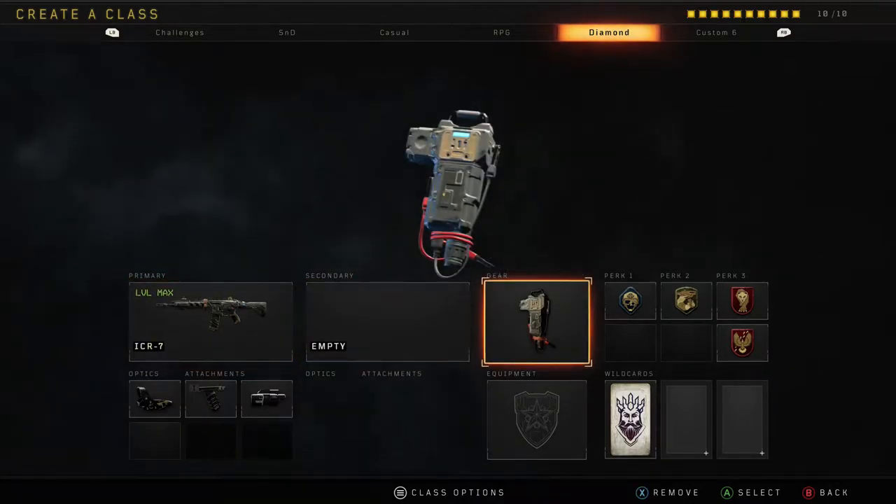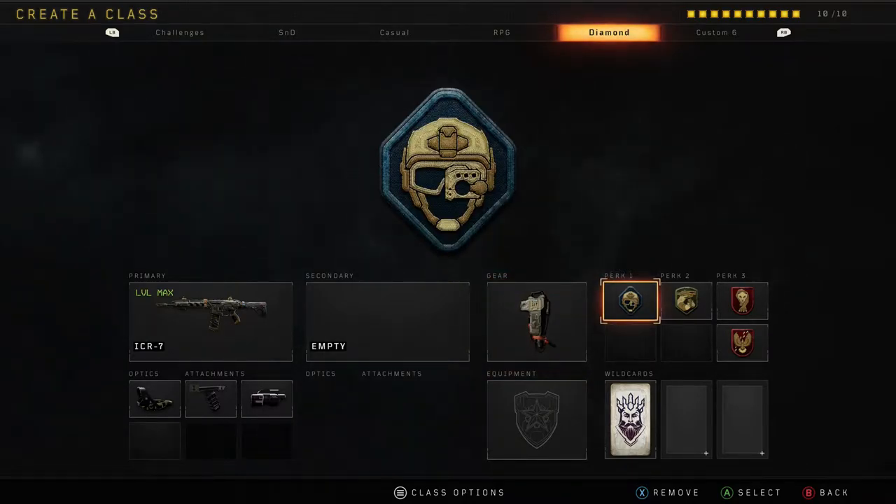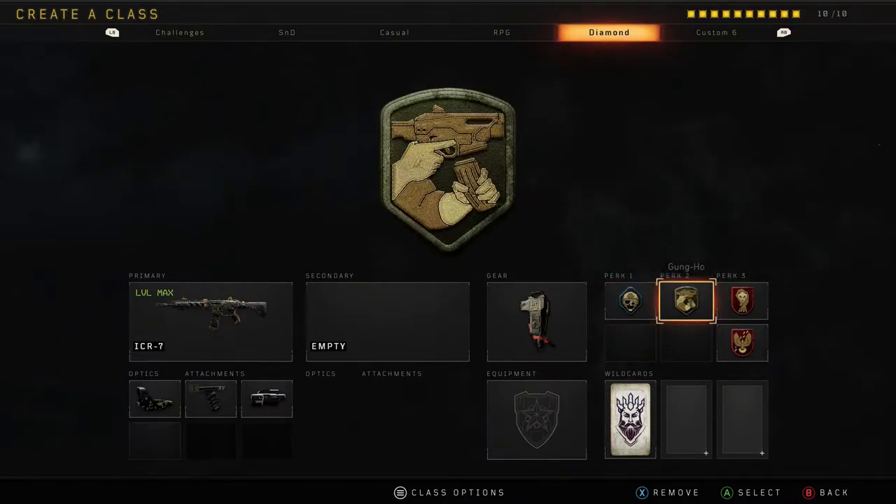The gear I'm using is Equipment Charge. This is going to come in handy with the specialist we're going to be using — it basically just recharges your stuff faster. Perk one, we have Engineer. Engineer is useful because it basically eliminates the chance that you could run into a mesh mine, a dog, or a mantis — it keeps you alive longer. The next one is Gung-Ho, probably one of my favourite perks in the game. It basically lets you raise up your gun faster from sprinting, which allows you to get the jump on your enemies easier.